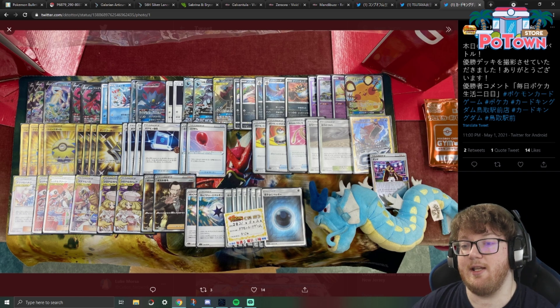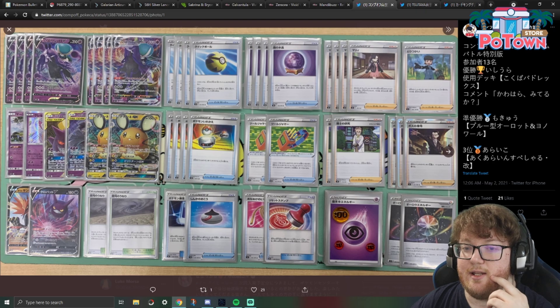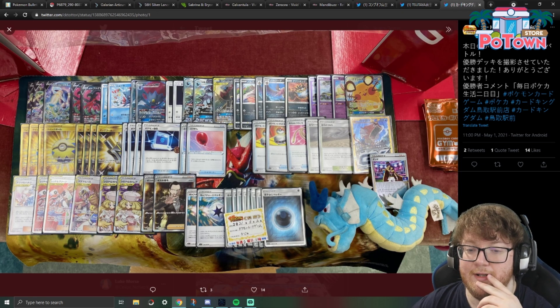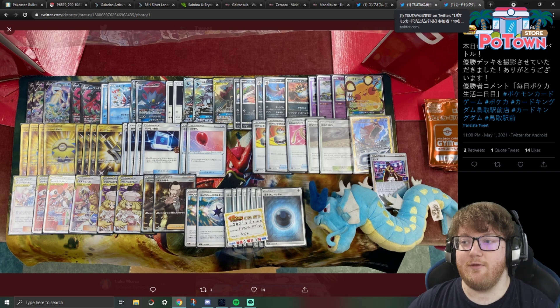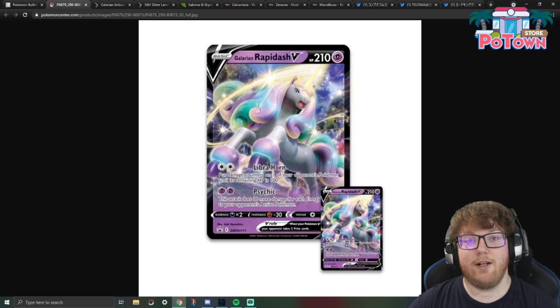It's a shame that Weavile GX is rotating, and Greens and Welder are rotating too, which are pretty big. The tag team cards are also rotating. These lists as they are now will be short-lived because rotation happens in September, and we're not getting all the cards for these until June in North America. But we can have fun with it while it lasts for the pre-rotation standard format, and Galarian Rapidash V itself will be around for a while — hopefully we'll get to see a lot of cool things come out of this card. Thanks for watching and I hope you enjoyed this video.